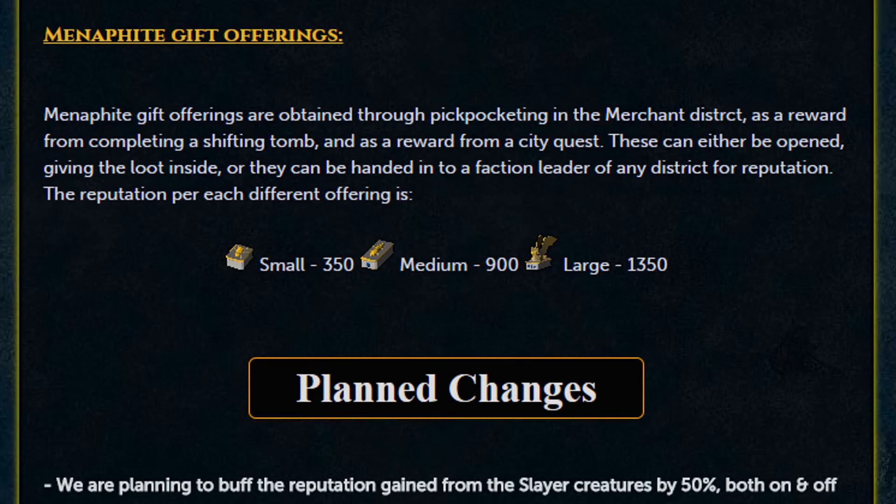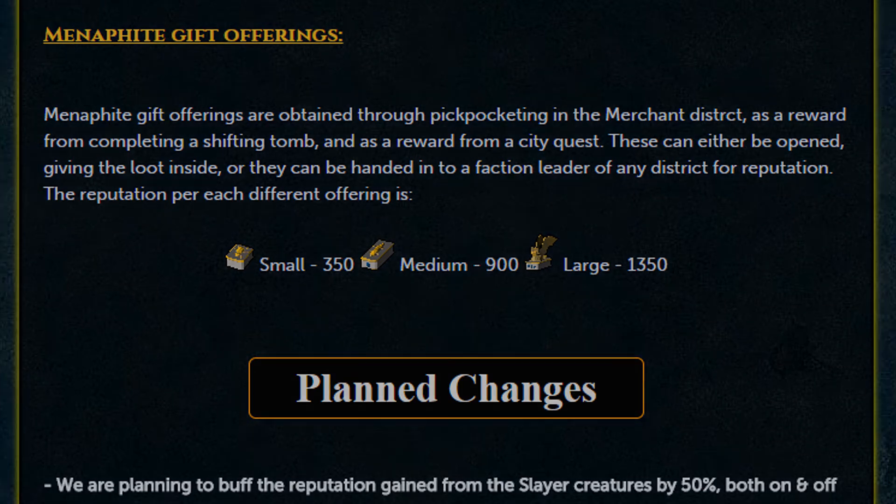Menaphos Gift Offerings are obtained through pickpocketing in the Merchants District, as a reward from completing a Shifting Tomb, or as a reward from a city quest. These can either be opened for the loot inside, or handed to a faction leader for reputation. Reputation per offering: small gifts give 350, medium gives 900, and large gives 1,350.